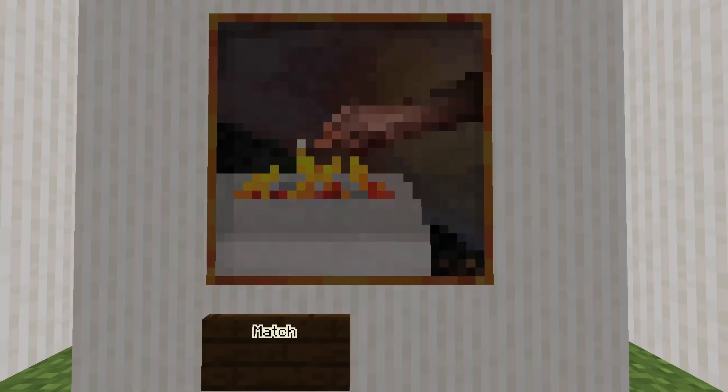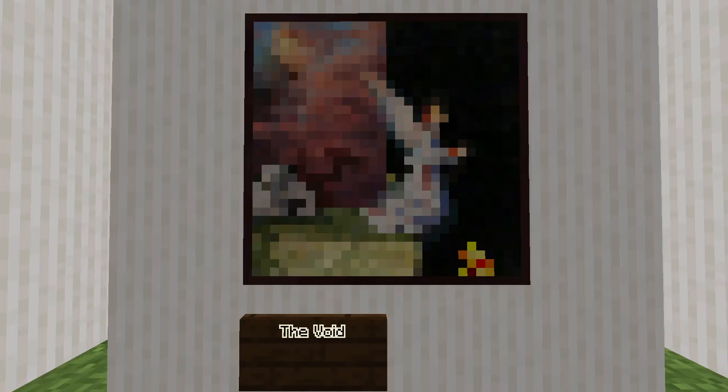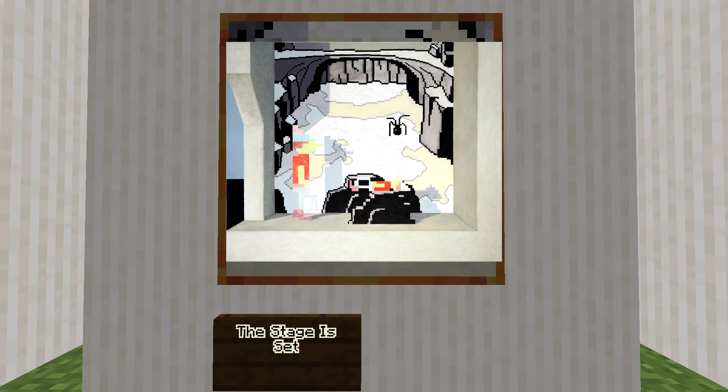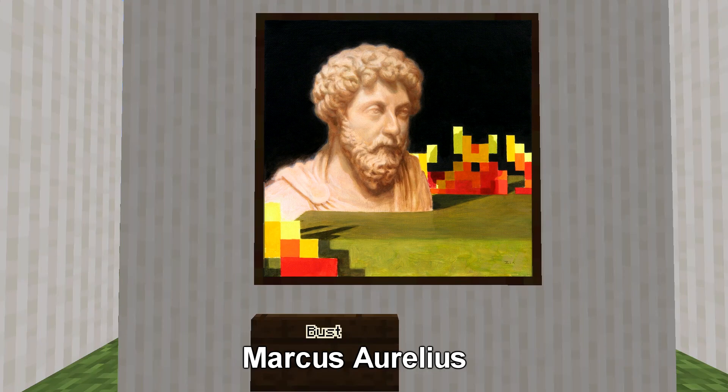Match is pretty self-explanatory — it's a hand holding a match, causing pixelated fire on a white cubic gas fireplace. The Void has what seems to be an angel: it's a painting of an angel praying into what appears to be a void with pixelated fire below. The Stage Set clearly has a big spider; it's a painting of scenery from Space Quest 1, with the character Graham from King's Quest. Bust has what appears to be a Greek male with fire around him — it's a painting of a bust of Marcus Aurelius surrounded by pixelated fire.